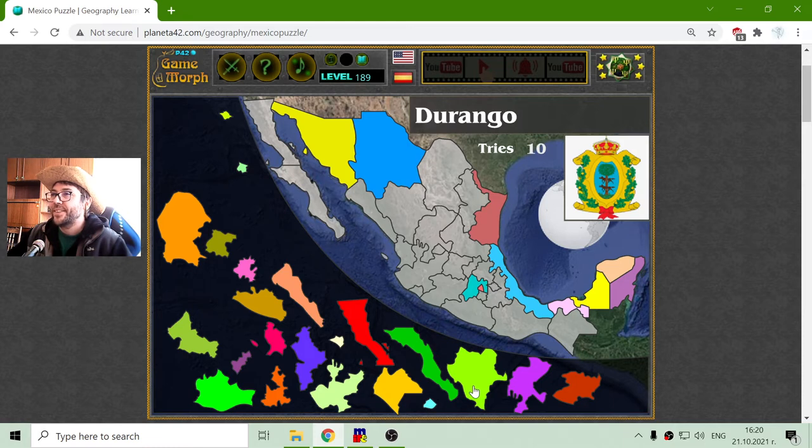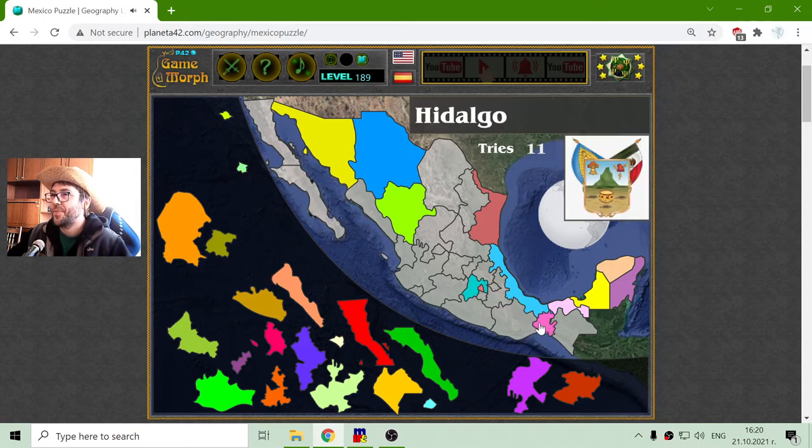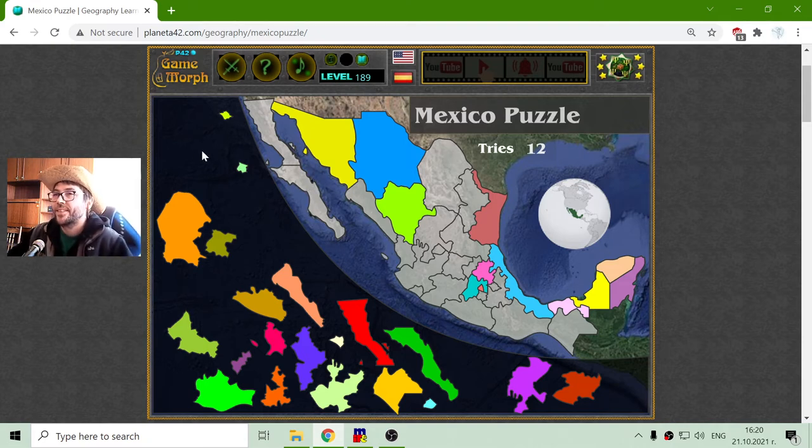I will place two provinces that I first had references to from a movie. This is the province of Durango, and the other one is Hidalgo. These two provinces I heard of for the first time in the movie Serving Sara — it is a fun romantic comedy. I decided that from time to time when I play games, I will refer to other games and films or movies that I have watched.